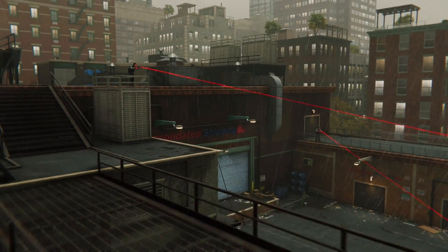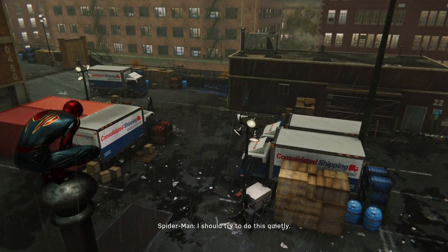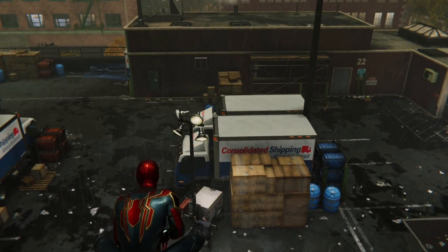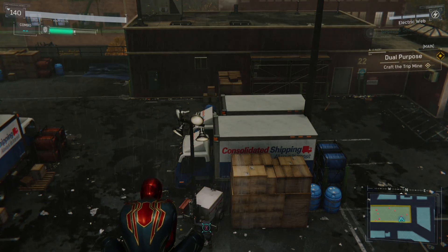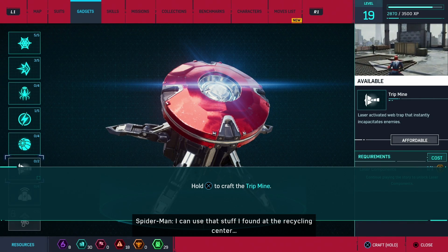Consolidated Shipping. A lot of guys. I should try to do this quietly, but also with style. Wearing an iron spider suit is pretty stylish to me. You can now craft the trip mine — that doesn't sound quiet. I can use that stuff I found at the recycling center.